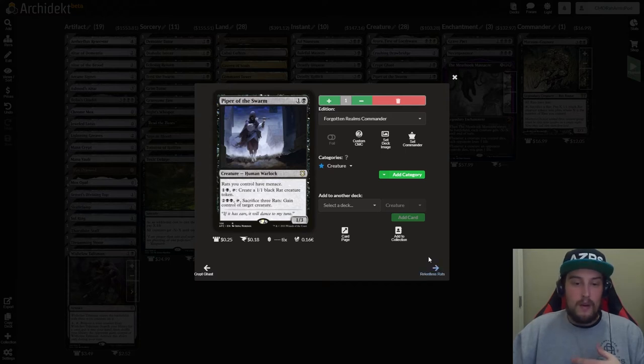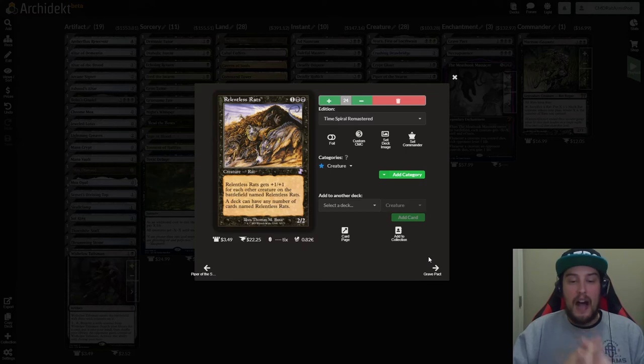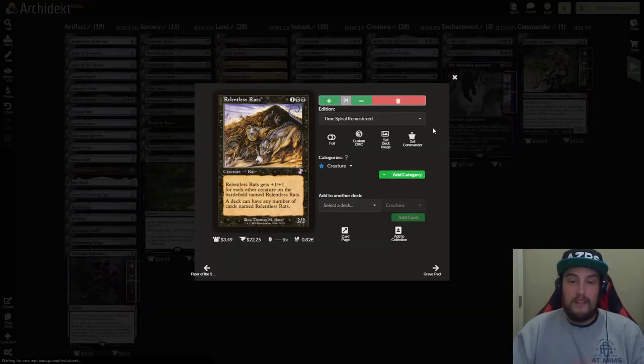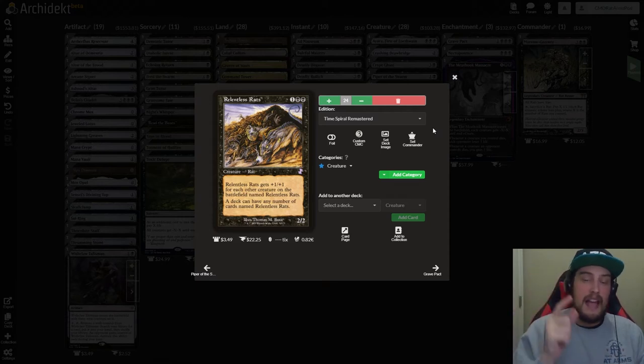We are playing 24 copies of Relentless Rats. This is one and two black for a 2/2 rat. Relentless Rats gets +1/+1 for each other creature on the battlefield named Relentless Rats, and a deck may have any number of cards named Relentless Rats — hence why we're able to play 24 copies. This is the mainstay creature in this deck. You're going to be casting every single rat in your deck hopefully by the end of the game. You can use these rats with Marrow-Gnawer's ability to sac one rat and make X minus one 1/1 rats — turning one rat into two rats, two into four, and so on.